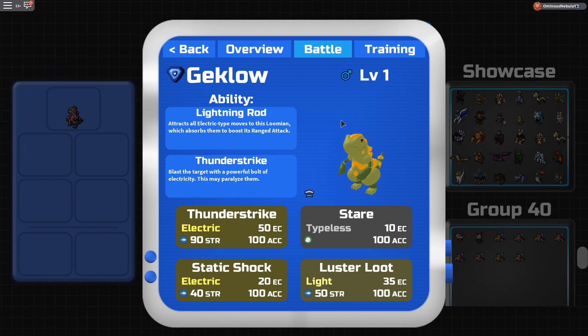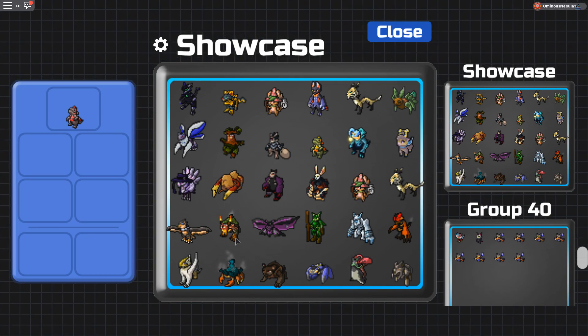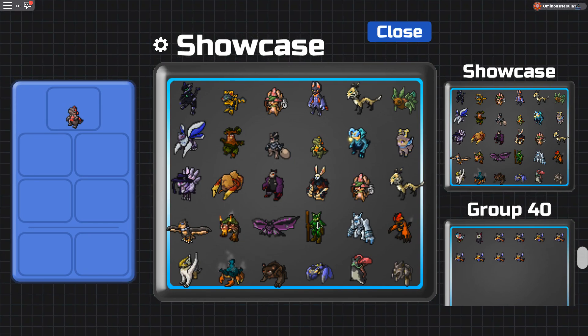Best moveset for Forget Glow: Thunderstrike, either Luster View or Gamma Pulse, Taze, and Energize. This thing is actually overpowered — I almost got swept by one, but came back and won. TVs: 188 Melee Defense, 200 Ranged Attack, and 112 Speed is probably the best spread. I'll probably make a part two of this video to cover more lumians.